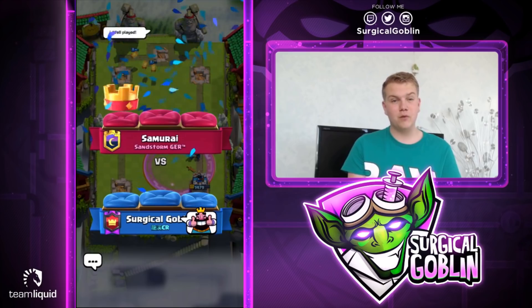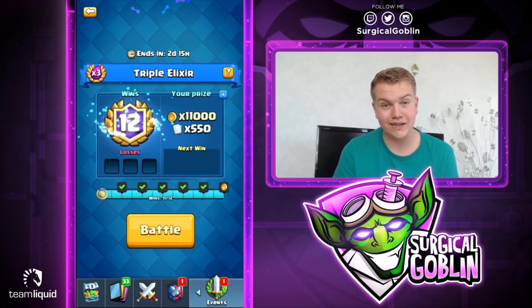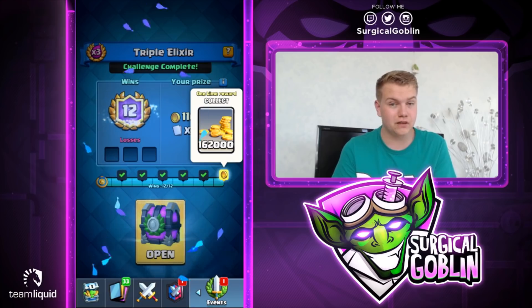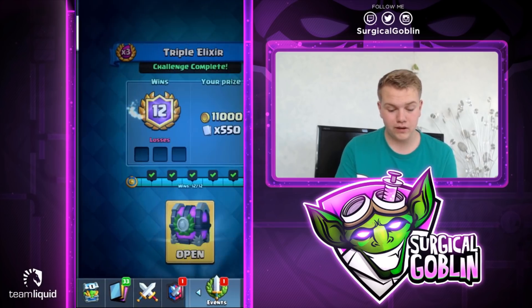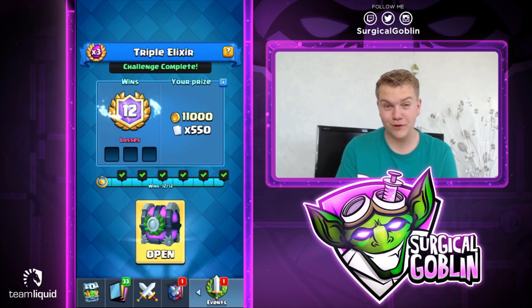That was awesome guys. As I said, this is my third try — first was trying a different deck, it wasn't working, then I switched to this deck. I managed to get 11 three-crowns and one two-crown in the mirror match against the lava loon player with skarmy. 11 three-crowns and 12-0 in the triple elixir challenge. As you can see we'll be able to collect the gold. This is the deck — by far the best deck I know of for the triple elixir challenge. Definitely feel free to try it out.